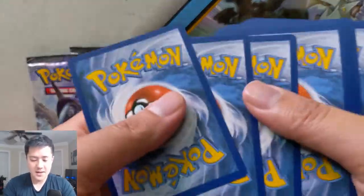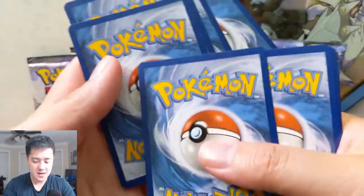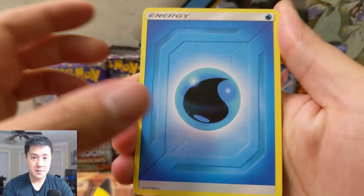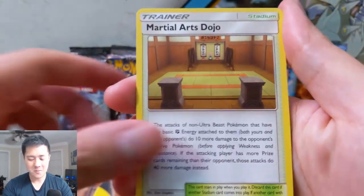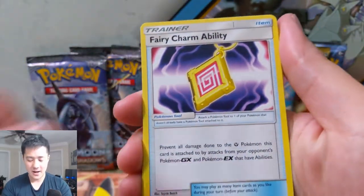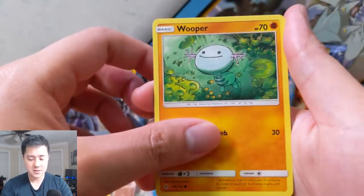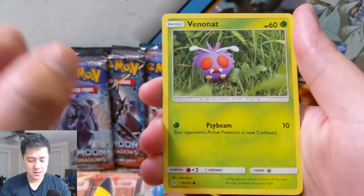As of right now, the biggest thing on our hit list would be the full art Reshiram Charizard. Obviously the rainbow rare is the biggest home run you could possibly get, however as far as getting all of them, the full art is the one that has eluded us. Let's see — we have a Venonat...